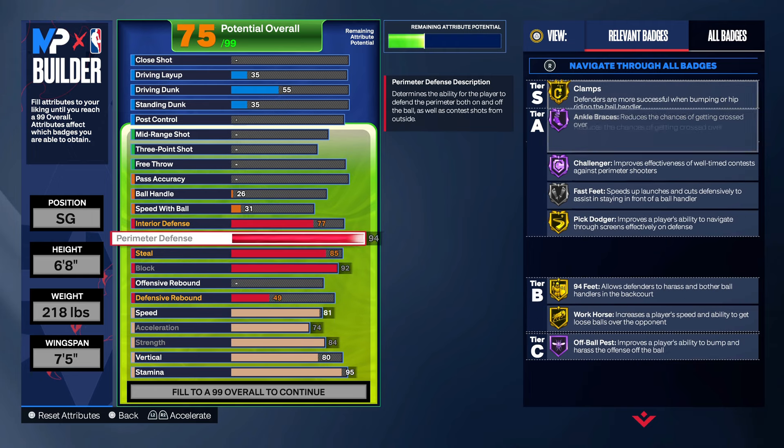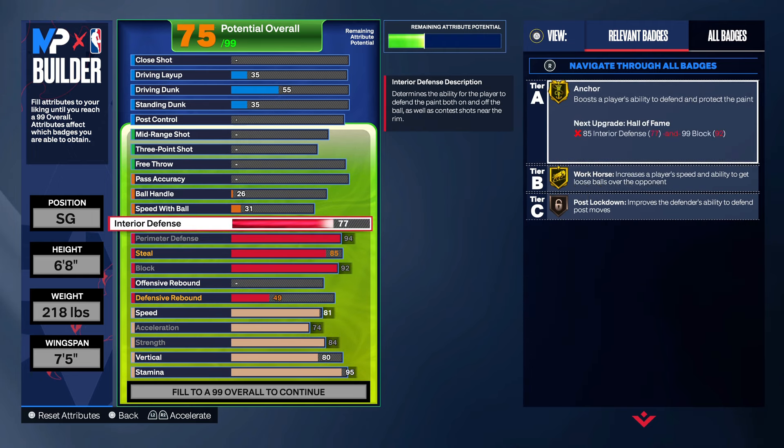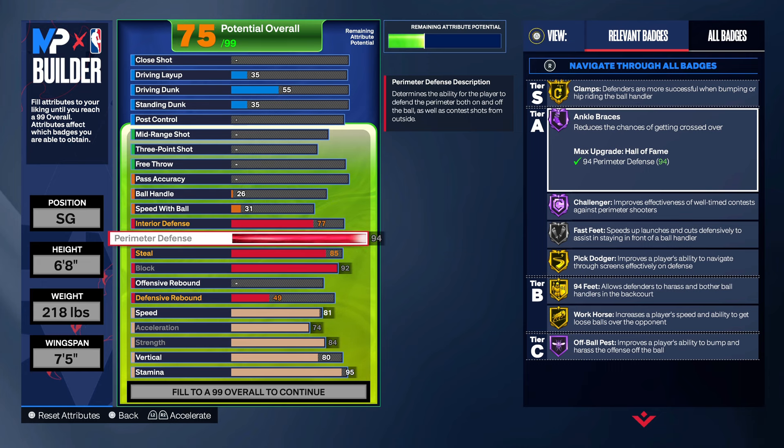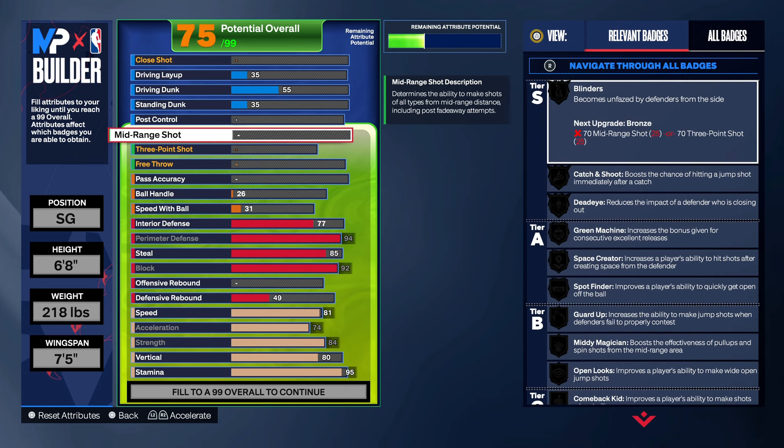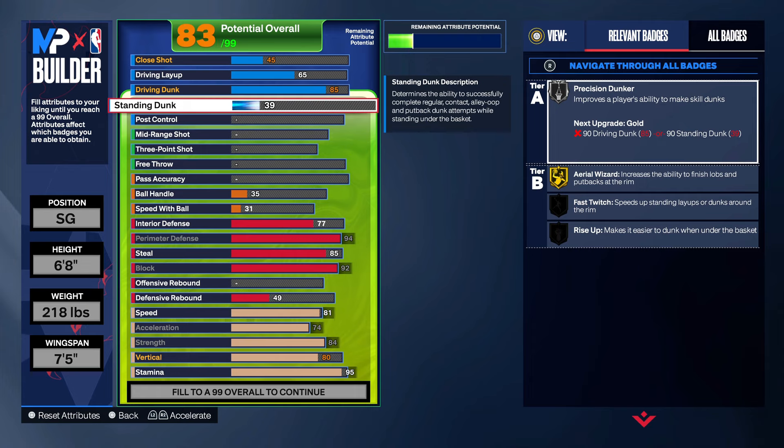Look at your badges — fire rim protection, fire perimeter. So we good right there. Here we gonna go up to the finishing: go 85 on the driving dunk — that gives you silver slithery. You got LeBron package, you got Scottie Pippen package. And low key the Scottie Pippen package is super hard to catch, so you definitely want to throw that on for the standing dunk.